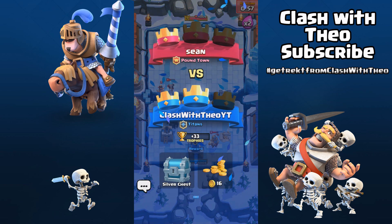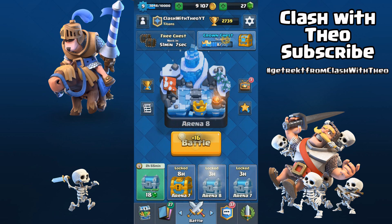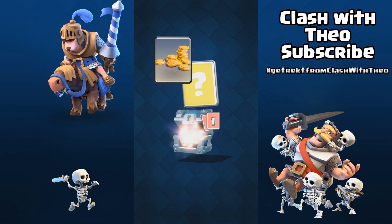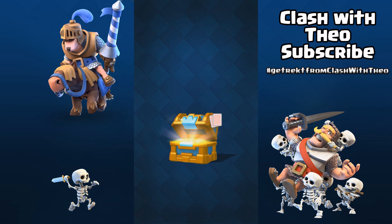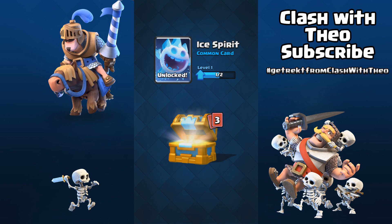And this confetti effect is awesome! Great job Supercell, I love this update! Now let's open our crown chest! Gold, gems and we got the ice spirit!